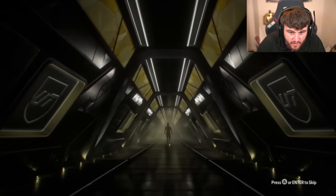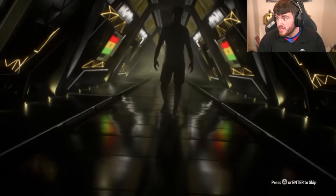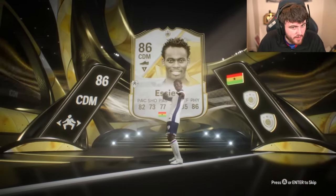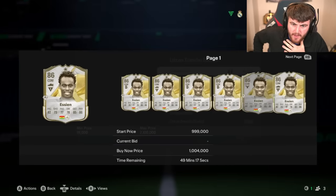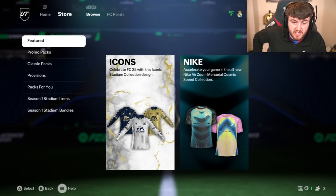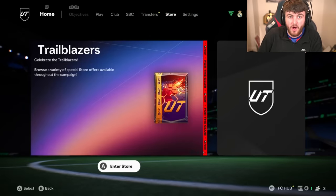We're going to need an incredible icon pack. Who do we have? CDM. Do you know what? We will happily take that. Mikel Essien — not bad. About 750k. It's not me taking it, but Holding plus plus and then Box to Box plus on centre-mid, Holding plus plus on CDM, Jockey plus, Anticipate, Relentless. He's got a very nice card. We will take that. That is solid. The icon's decent — definitely an icon that can start in people's teams.